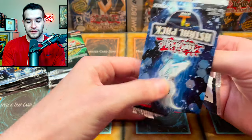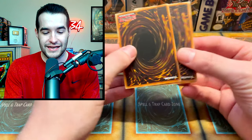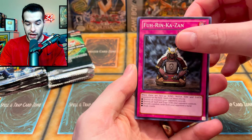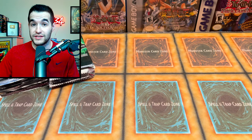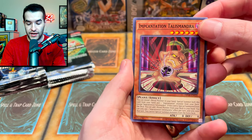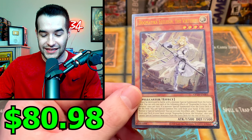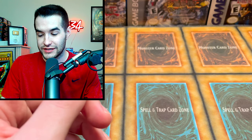The goal today is to pull an ultimate rare from each side. From Astral Pack 1 we got Swift Scarecrow, Furikazan, and Mask Change — Mask Change is a very nice card. Then from OTS 18 we pulled Incantation Talismantra, Manju, and an ultimate rare — Dogmatica Ecclesia the Virtuous! The new tournament packs are now in a very strong position.